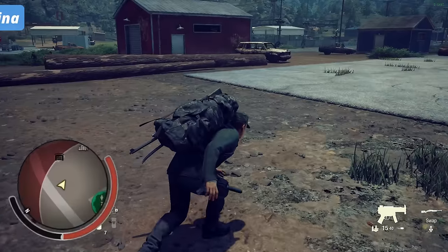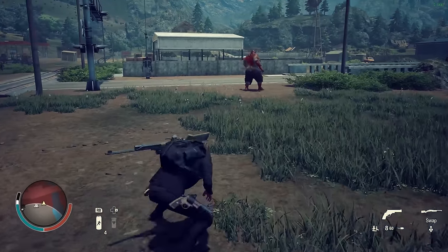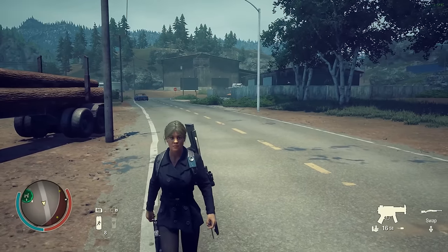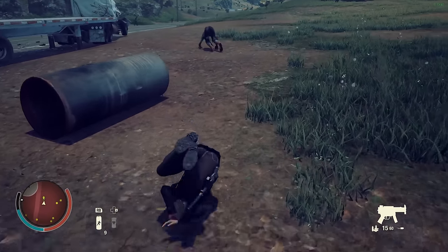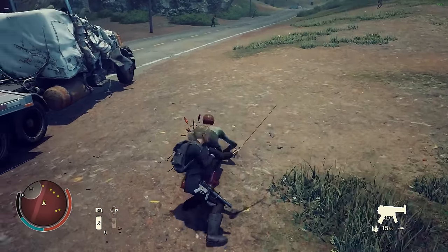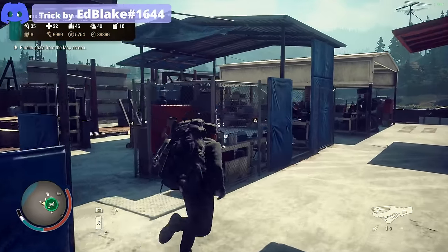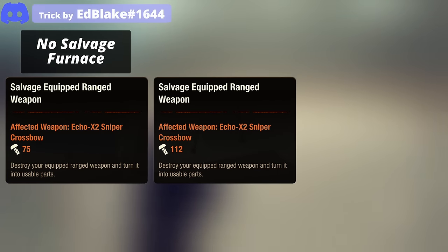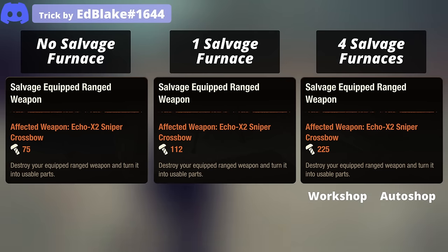Tip 34: Stealth-specialized survivors can move fast while in stealth. But if your character is not specialized in stealth, you can achieve the same by dodging while in stealth without pressing the sprint button. Most importantly, if you have a survivor with stealth specialization and max acrobatics, you can roll while in stealth for super fast stealth movement. Tip 35: The salvage furnace increases the parts yield of weapon salvaging by 50%, and it will also stack when we have multiple salvage furnaces installed across our various facilities. Here's the parts comparison: no salvage furnace installed, one furnace installed, and four furnaces installed across workshop, auto shop, armory, and forge.